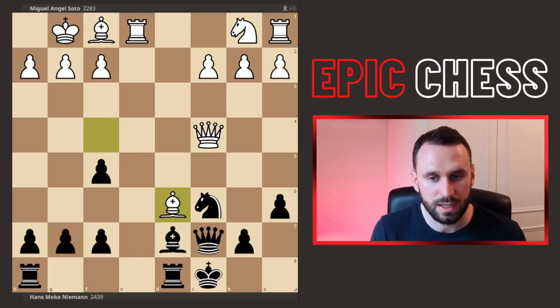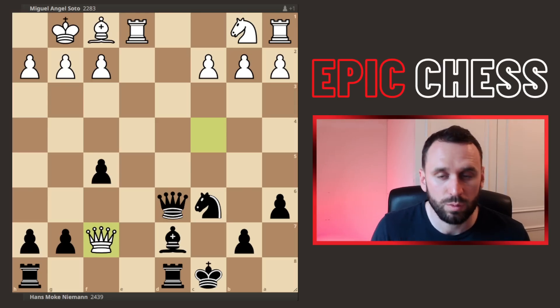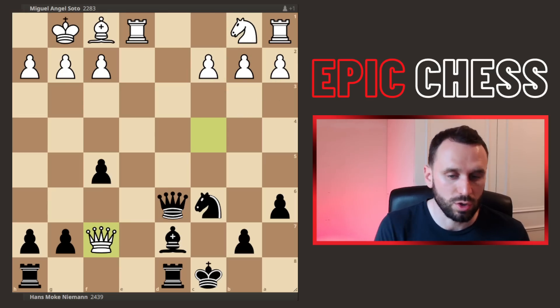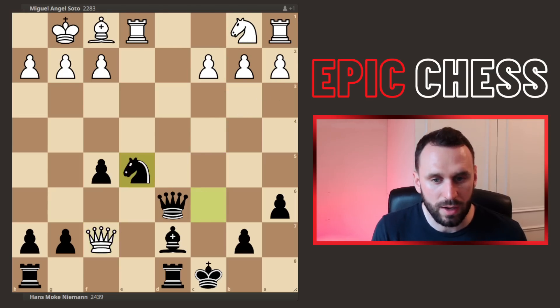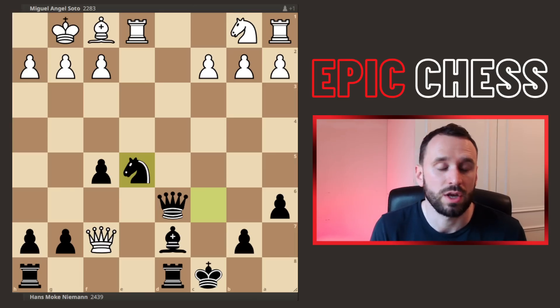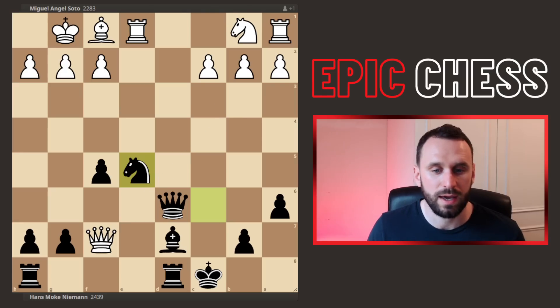This one is blocked, we see the pieces exchanged, and then the queen recaptures. The reason that favoured white is that you've now developed the bishop, you're one move away from developing the knight and connecting your rooks. So the queen jumps in, and now gets attacked with knight to e5. This is really the idea for Hans — he's a pawn down, he has to generate initiative, and he's going after the white king.